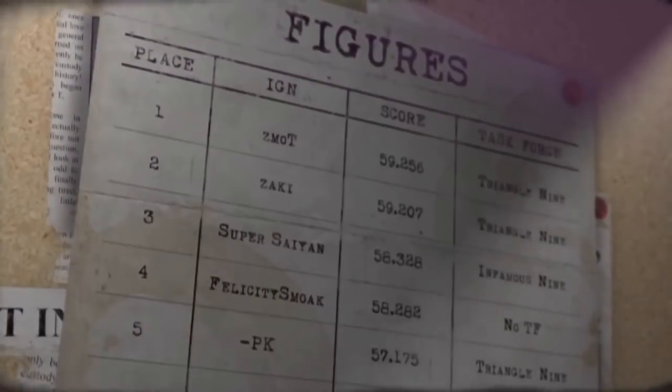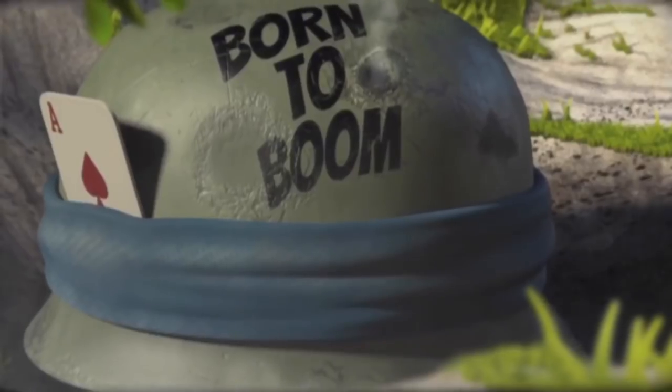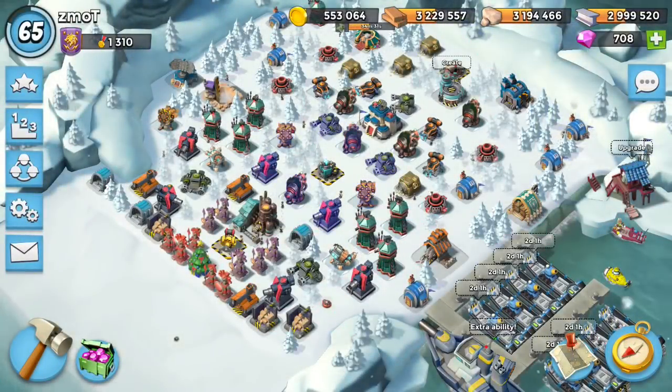Impressive figures from the Allies. We could not be prouder of Commanders Zmott and Zaki of Triangle 9. Outstanding courage. Many troops were, however, lost. What is going on?